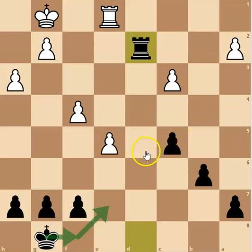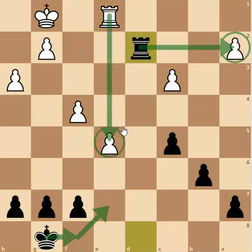With rook endgames, they're quite difficult. The most important thing — the biggest rule of thumb with rook endings — is to make sure that your pieces are more active than their pieces. Activity is probably the most important thing in rook endings. If you've got a rook that's attacking something, like this one is, versus one that's defending something, then you're usually doing okay.